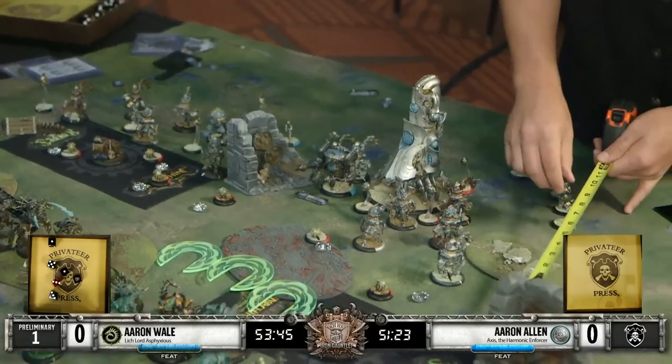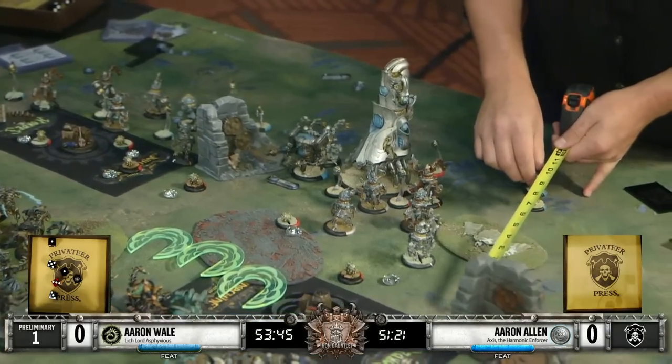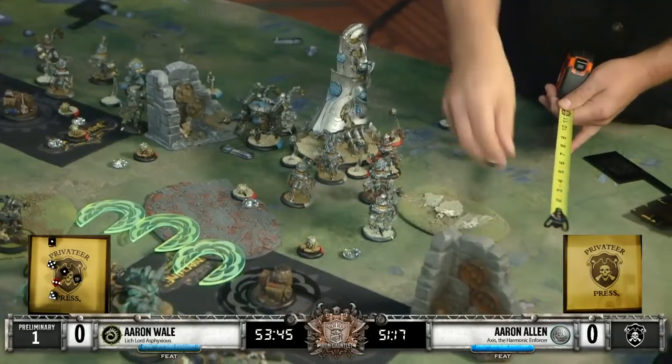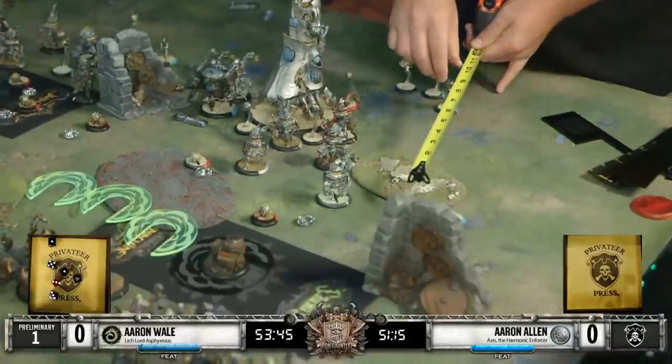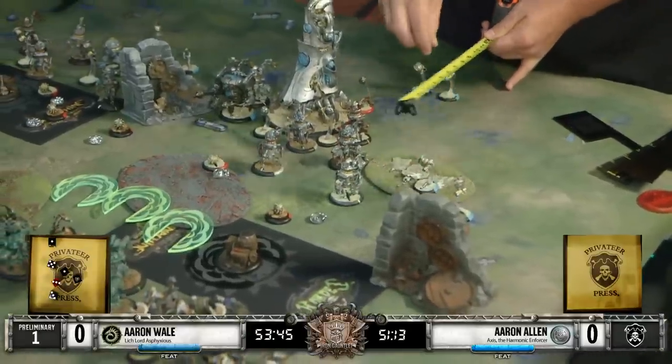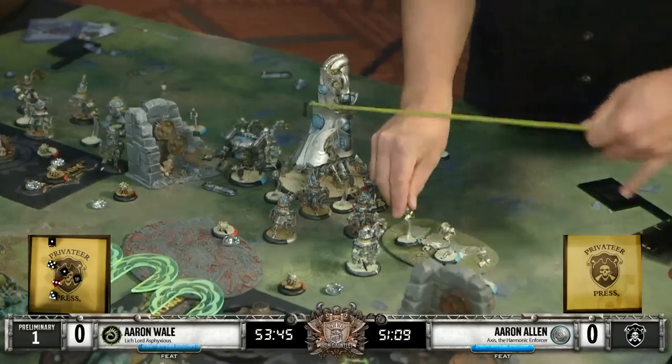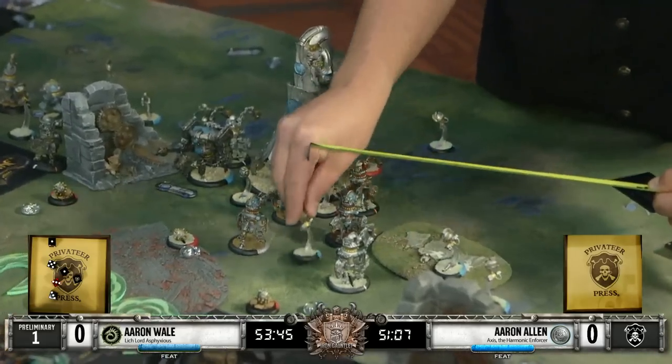That Optifex unit of mechanics - support mechanics - are just going to follow along in the back, ready to help in any way they need to. They can give models Pathfinder, which is great, as can Axis with Onslaught, but sometimes you don't necessarily want to spend the focus on that. So having that unit of mechanics there is very important.